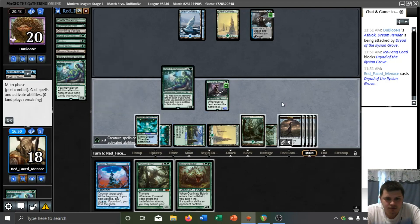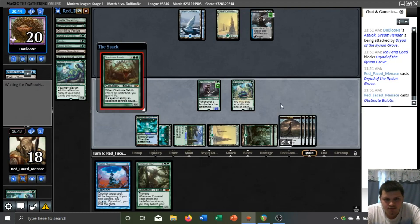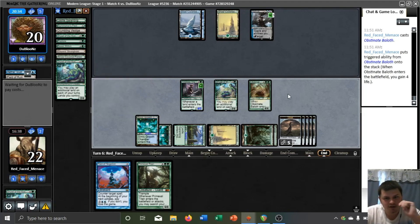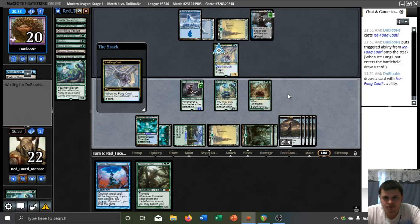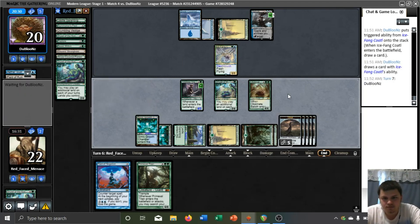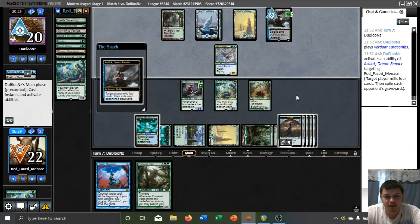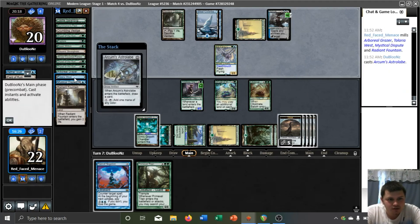We'll go ahead and activate Garenbrig to get our maximum mana here, and we'll probably play the Baloth also. This way we are holding up a Clue crack — or for all they know, perhaps a Mystical Dispute. Looking pretty good here. Ice Fang — we don't care about that. They're milling us? They hit one of our two Talari Wests. So far they've hit the things that matter: a Slayer Stronghold and a Talari West. You can have an Astrolabe — that is fine.